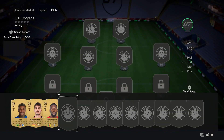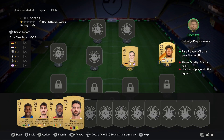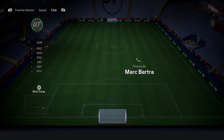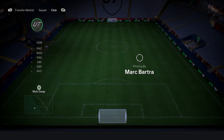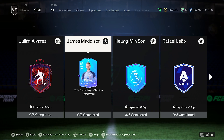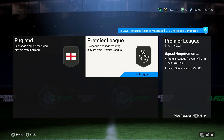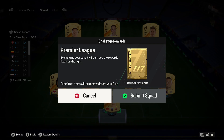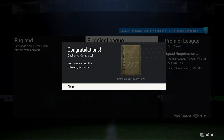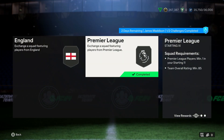Your player SBCs, on the other hand, come down to a choice. Most people complete these — they get excited, they have that FOMO or fear of missing out, they jump in, complete it, the player ends up being horrible within game, they never use them again, and then they've got an 87-rated plus special card where they spent 100,000 coins or maybe even more, and they are not using it. So when it comes to player SBCs, it's worth deciding whether or not they fit within your main team, whether they're overpowered in game, whether you can complete them for cheap, and whether they have sentimental value. If it ticks the box for none of those, it's a player you should probably miss out on.